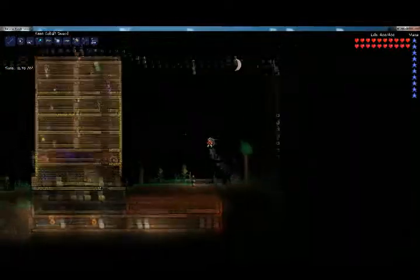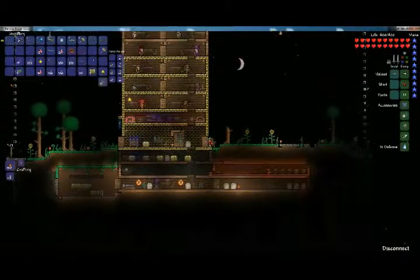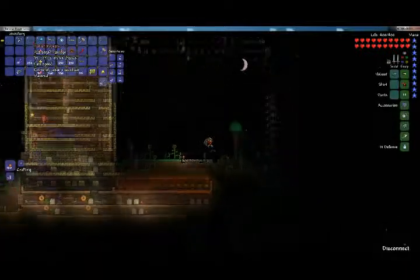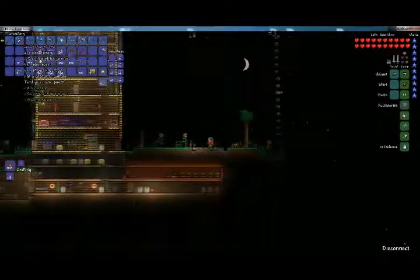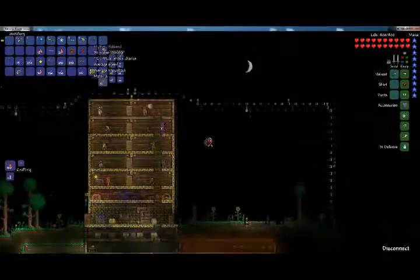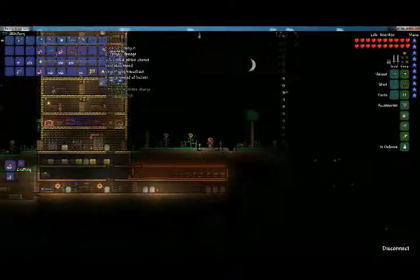Today I am going to be showing you my attempt to defeat the Destroyer. I'm going to use a laser rifle, an ice rod, a cobalt repeater, a Daedalus stormbow — godly one — a keen cobalt sword, a missile halberd, and a superior shotgun.